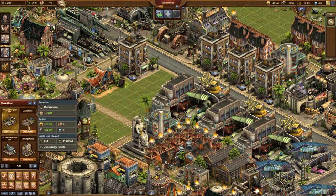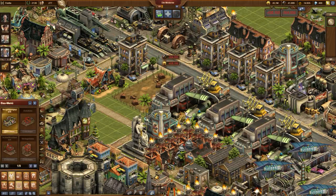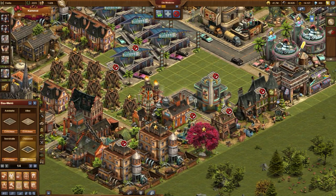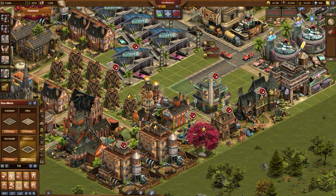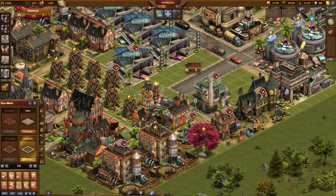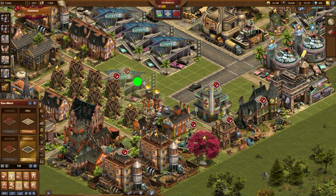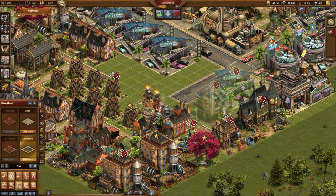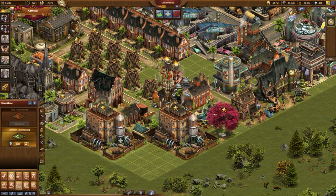As soon as the old buildings are destroyed, we get space for further development. The small streets were very flexible and could be adapted easily to every building structure. Two-lane roads are much more inflexible, as they can only start on every second tile. Now many buildings have to follow the roads, no longer the streets following the structure. It is very helpful to have some more space.